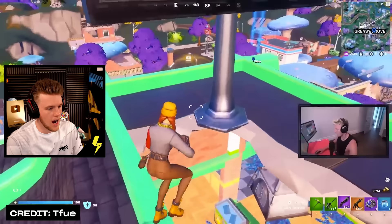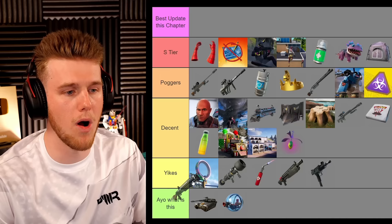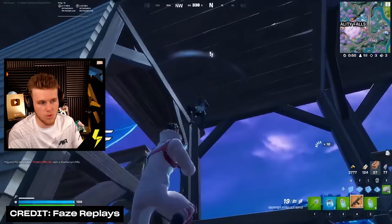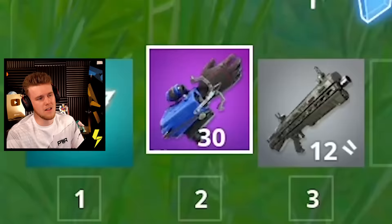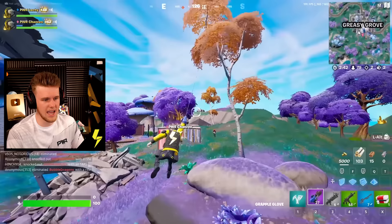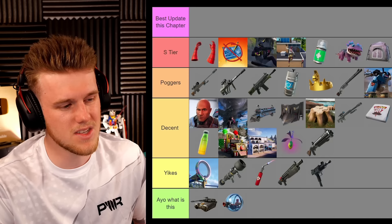Let's blast through some weapons. The two-shot shotgun — not that great, but in zero build it was decent. Hammer AR — I'm going to put it up to Poggers. I did not like it at first but it grew on me. I really liked the small bloom, and the 20 ammo capacity wasn't great at first but after adjusting it was just fine. I think it was a great hybrid SMG-AR to have in that slot. The grappler glove just didn't feel as smooth as the spider gloves — not as many charges, felt clunky, and you couldn't shoot after switching out of it until you hit the ground. So I'd probably put it into Decent.